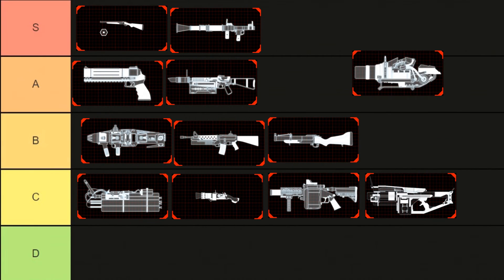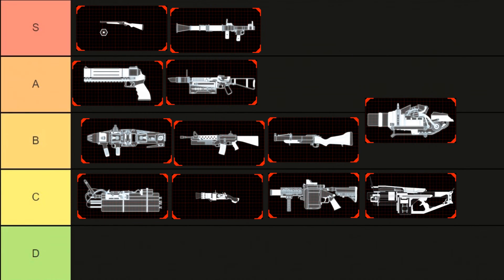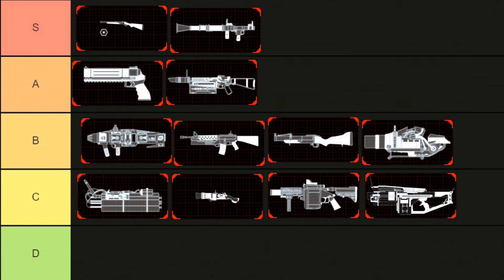The last weapon on the list is the Husk Cannon. The weapon by itself is not terrible — it's actually better than most of the C tier picks in my opinion. But I don't see myself seeking it out, so I'm putting it at B. It is good for nukes and for some ground fire from time to time, but ultimately it's much better on the Firebug, which is the next perk we're going to be checking out.